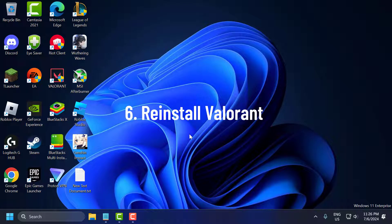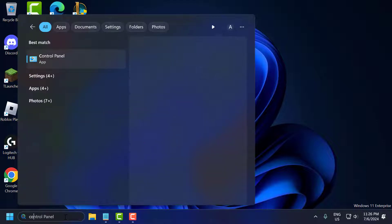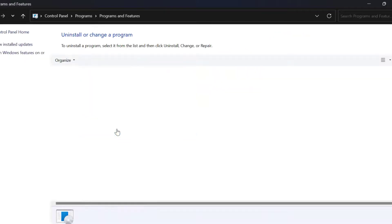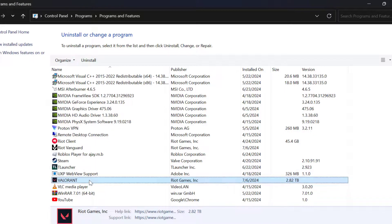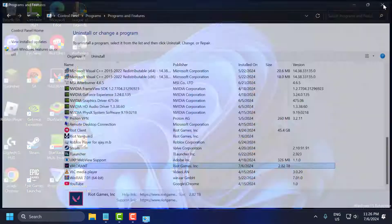The sixth step is to reinstall Valorant. If none of the above methods work, try reinstalling Valorant. Go to the search menu and type Control Panel, click to open it, select Uninstall a program, search for Valorant, right click on it and select Uninstall. After uninstalling, close this window.